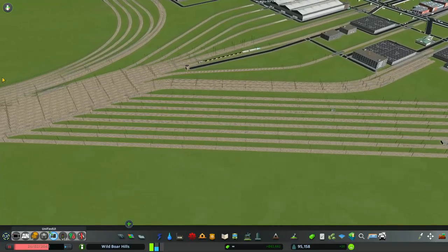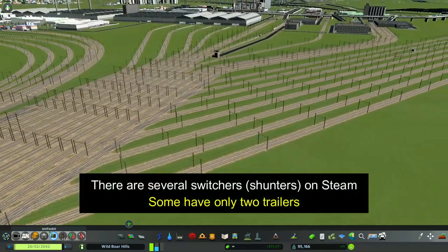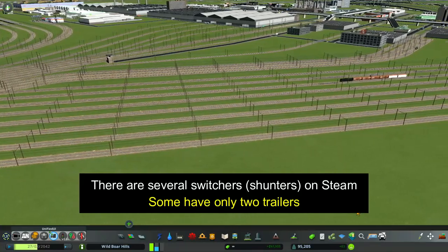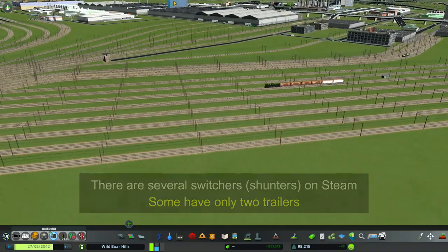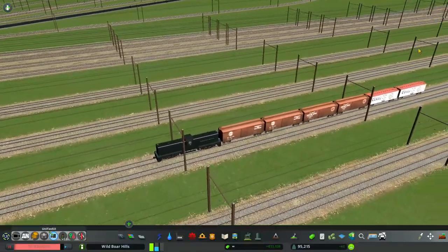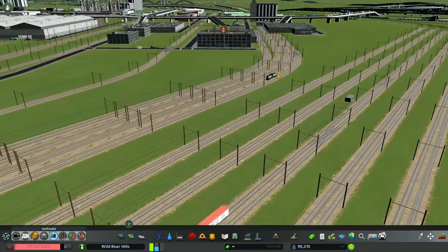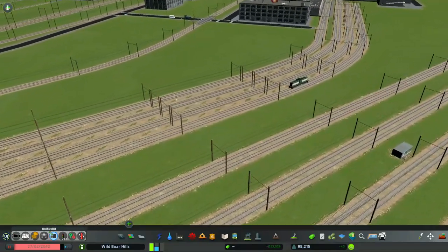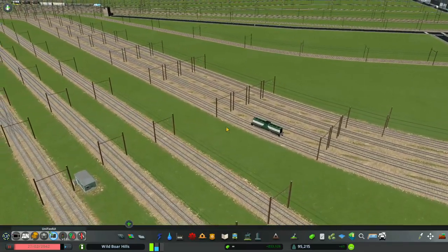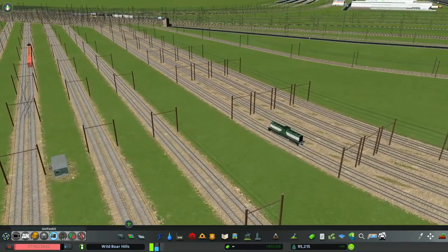And we'll unpause the game and watch these switchers run around the yard. These come with cars already pre-configured to them. I've tried to use random train trailers to switch those out and I'm not having any luck with it — if you know how to do that, leave a comment below the video.